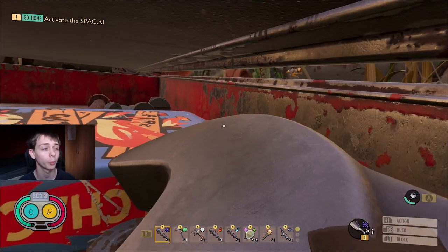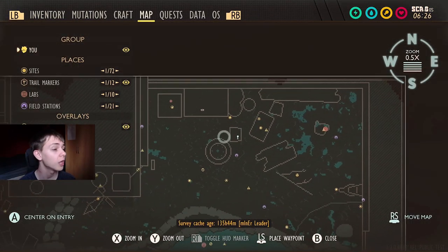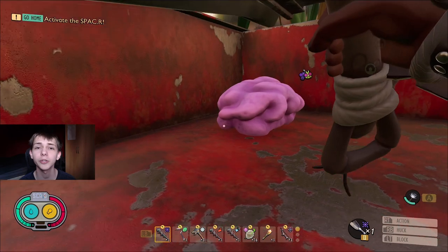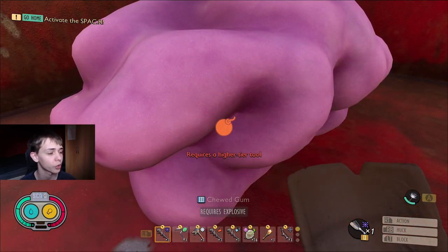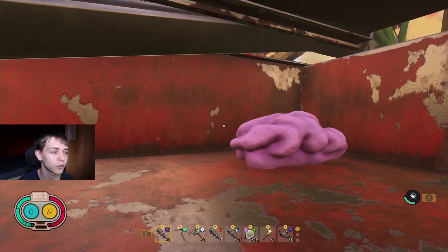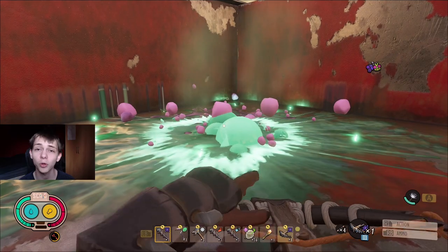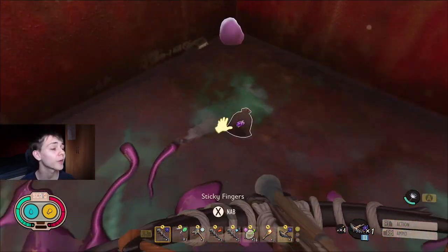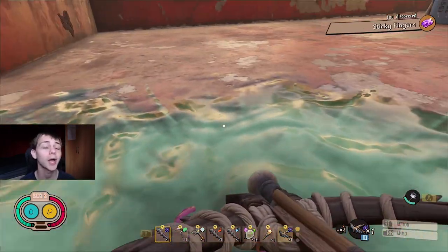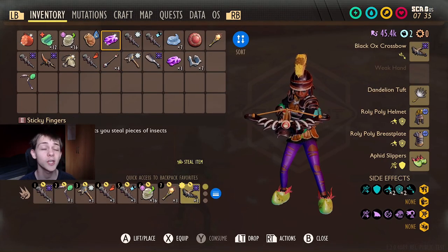For the next trinket, you need to come to the toolbox in the map, which is also where one of the wasp nests is, so be careful if you come over here. There is a piece of gum here. You'll notice I tried to break it with a shovel and it doesn't work - you need a tier 3 tool. There's no tier 3 shovel in the game, so grab a tier 3 Black Ox crossbow and some bomb arrows. When you shoot this, it'll break the gum, giving you the Sticky Fingers trinket.